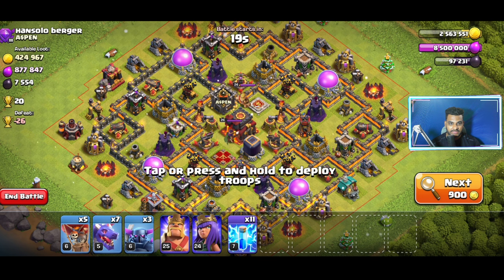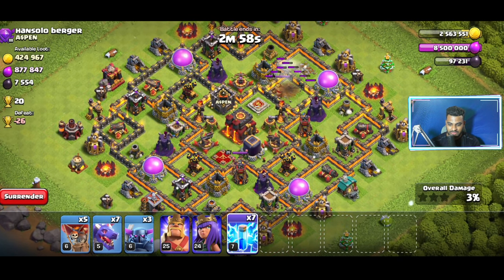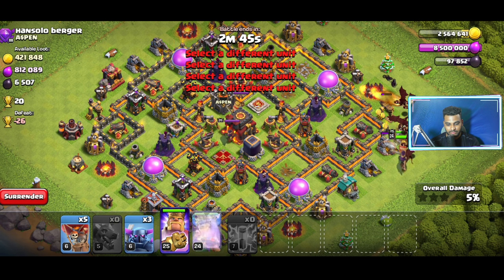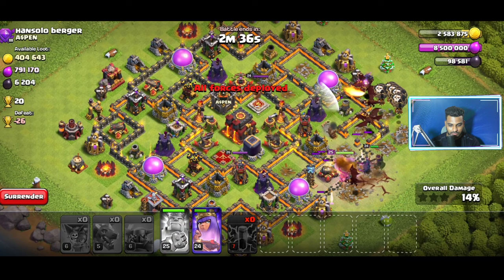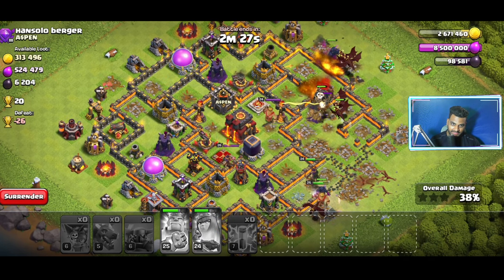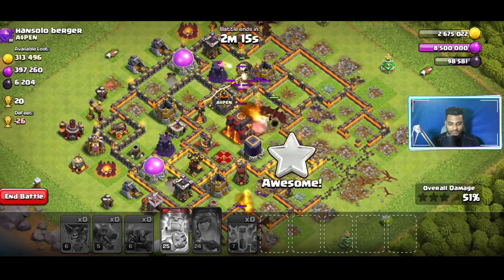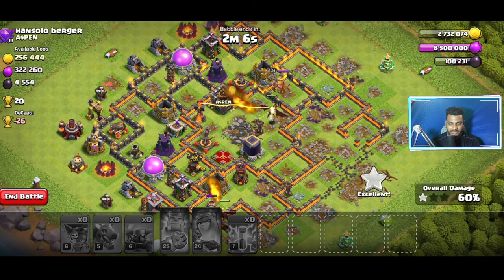I'm going to try to fight this town here, let's start the attack. Let's kill these little things first. I may not be able to fully clean this up, but even one or two stars is fine. Sending in three PEKKAs all going to the same place. That arrow went straight into the middle. There are abilities you can use during the battle. We got one star — let's see if we can take out the Town Hall for two stars. There we go, that's the second star, not bad.